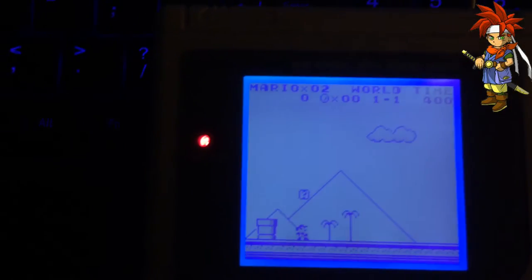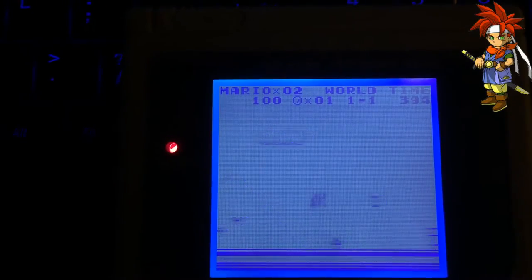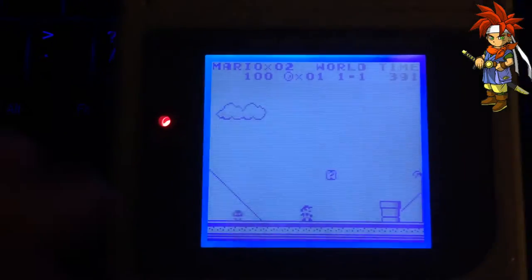Looks pretty good. Hit start. Everything seems to be playing good. I'm not good with one hand. Hit the switch. There we go.